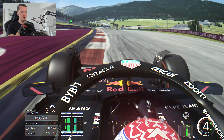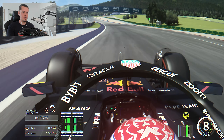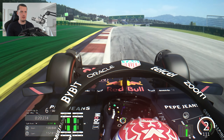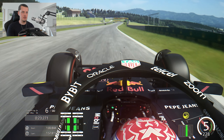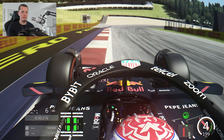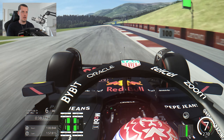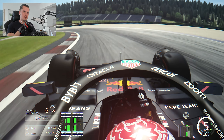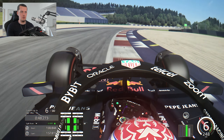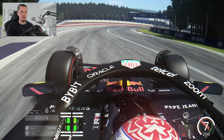Also brake bias a bit more rearward. Turn one — this time we do get the apex back with snap on the exit, building momentum up towards turn three. Spot the 100-metre board — a touch of rear locking but we keep it under control. Up by two and a half tenths in sector one. Let's see if we can sort out turn four — braking on the kerb, using all the runoff, that was a lot tidier. Into the double left-hander, trying to stay tighter, using all the runoff. Up by eight tenths — this is a bit more like it.